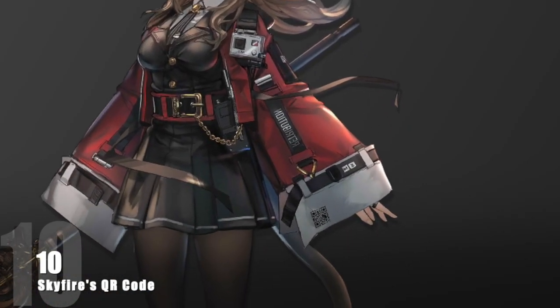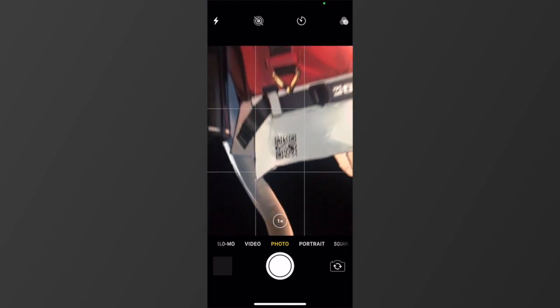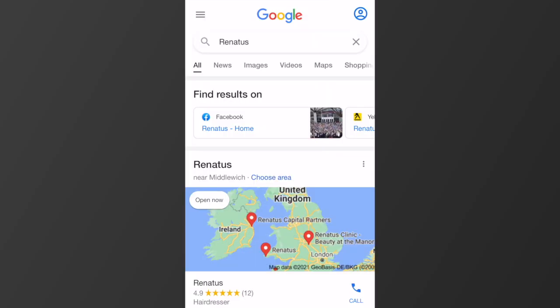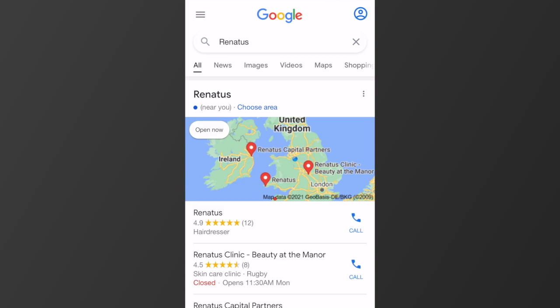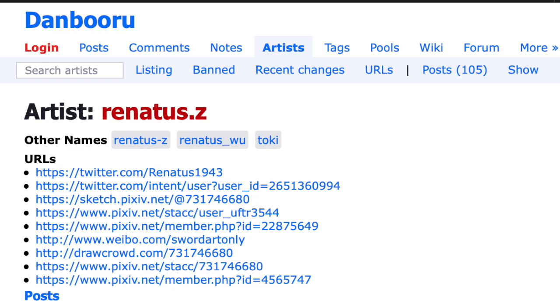Skyfire has a QR code on her Elite Zero art, and if you scan it you will be taken to a Google search for Renatus. You may get a map of the UK at first, but that's one of Skyfire's artist names. They are known as Toki, Renatus Z, and Renatus Wu, and they have profiles on Weibo, Twitter, and Pixiv.